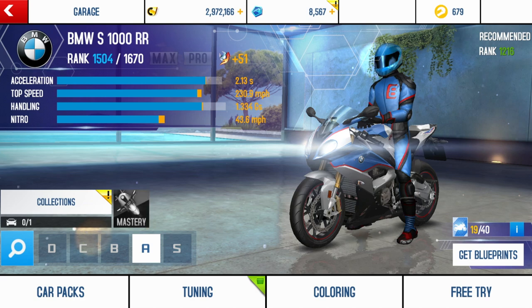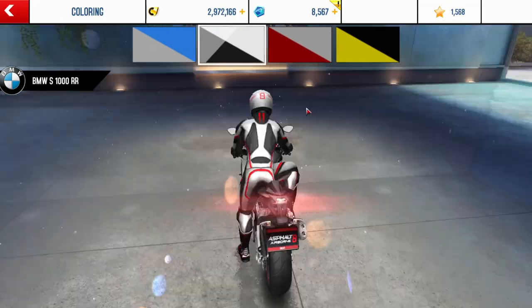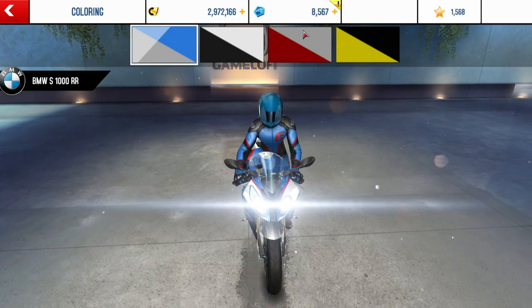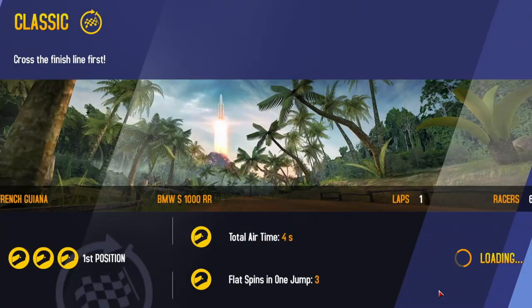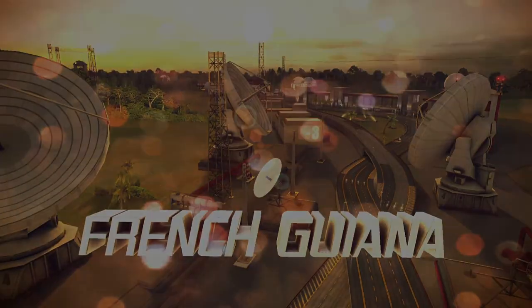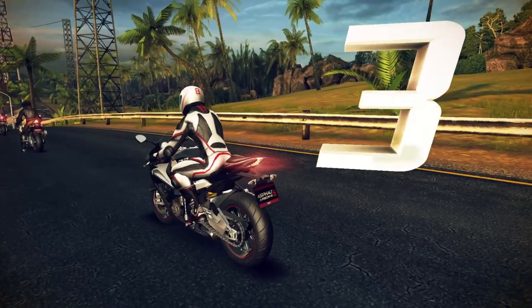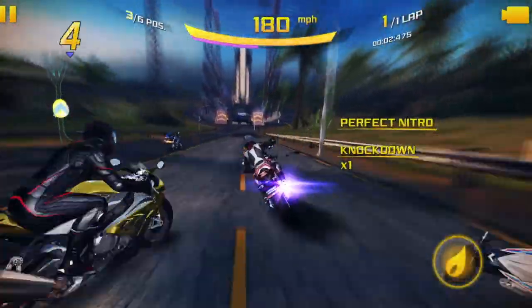Our number 3 spot is the only motorcycle in this top 4 list — it is the BMW S1000RR. This bike has fantastic stats, including great acceleration, really good handling and drifting, and also surprisingly high top speed, which makes it pretty useful in multiplayer. At my rank of 1504, this bike is capable of going 274 mph and 285 mph when supercharged. Supercharged is that extra nitrous you get from doing stunts with motorcycles, and it increases speed by a pretty large amount.